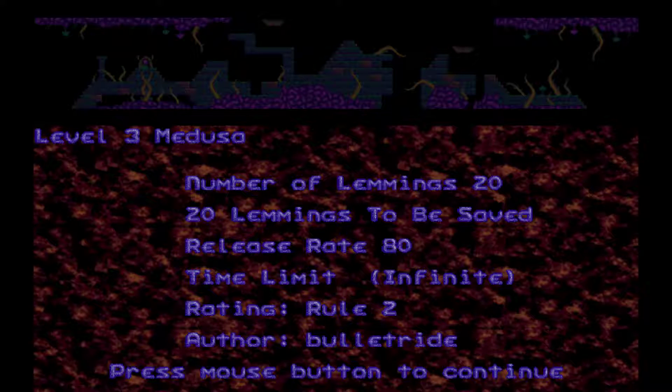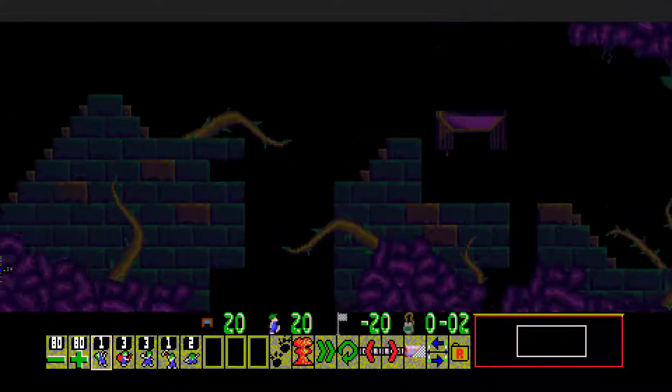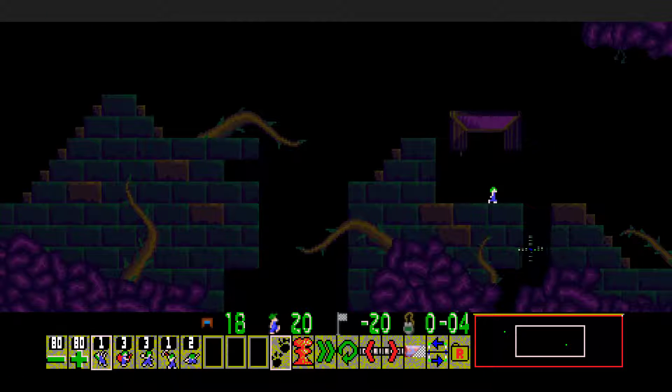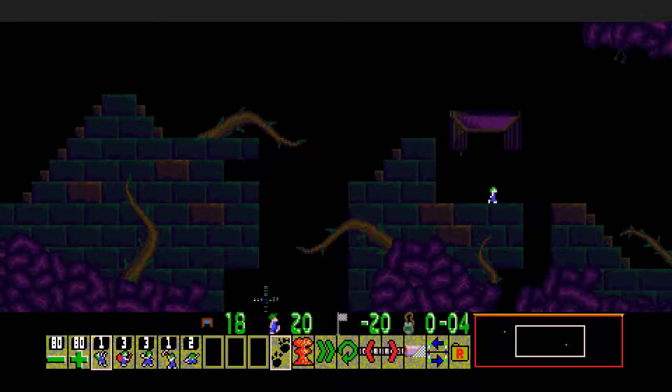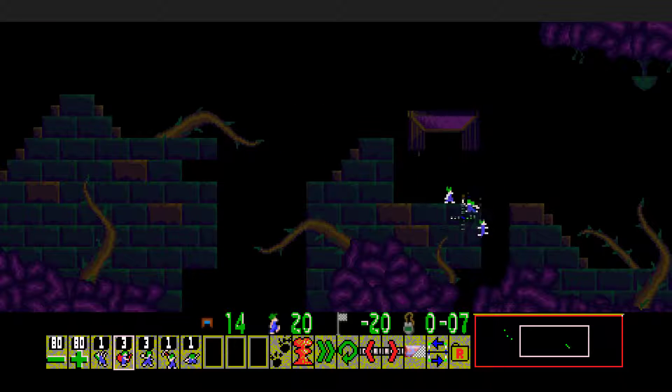Another level by Bullet — 20 lemmings, we have to save all. We have infinite time and another level in this tileset. We still need the minimap color fixed, but otherwise this is looking very good. Sweet builders. So much for that. Second level comes.